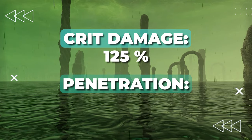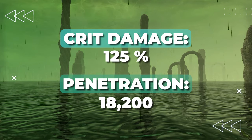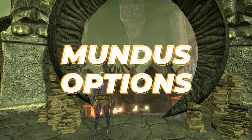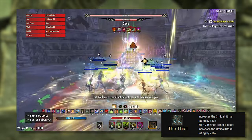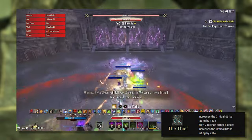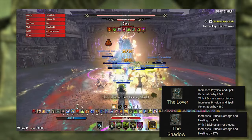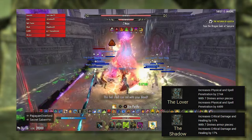You want 125% crit damage and 18,200 penetration in 12-man content to maximize your damage potential — stats that you should consider by knowing which buffs and debuffs are being provided by your support. For Mundus, in 99% of situations, the Thief will be the strongest option, giving a ton of critical chance, an essential and particularly difficult stat to source. In very rare situations, you might consider running either the Lover for penetration or the Shadow, which is particularly good when running Mechanical Acuity.